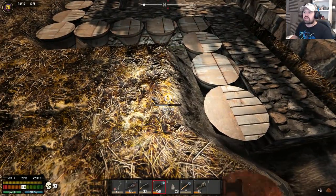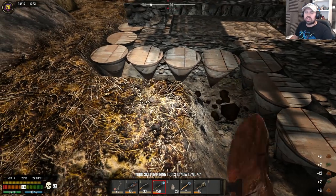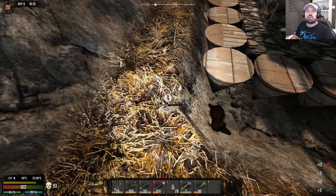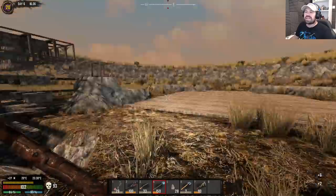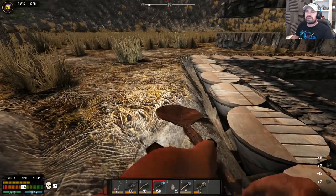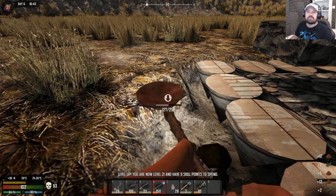Now I believe this is going to hold for the first horde night even if we get non-stop zombies. What I want to work on now is digging out another row, because I have a lot more iron coming out from my forge and I'm going to queue up a lot more spike traps. We still have 28 in our inventory, so I'm going to do one more row here. We also want to look at making yucca juice because you guys are saying I can level up my cooking with yucca. I basically cooked some meat and waited in the campfire - that leveled up my cooking but it's very, very slow.